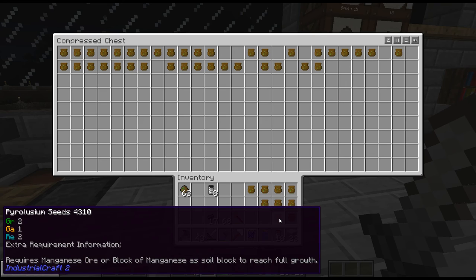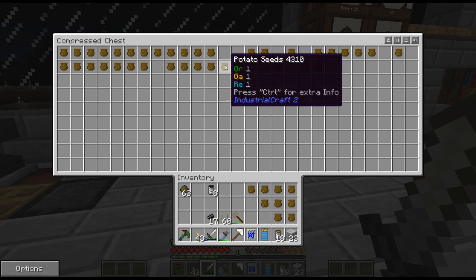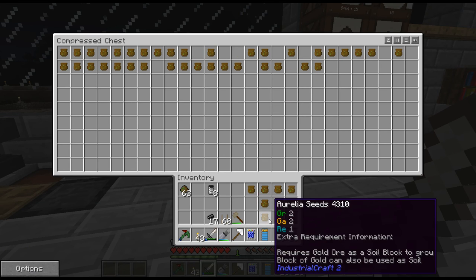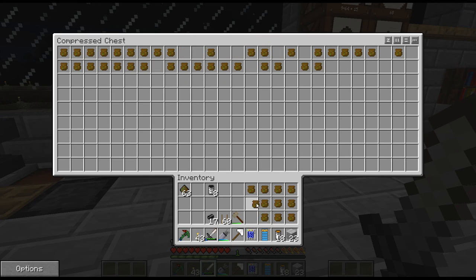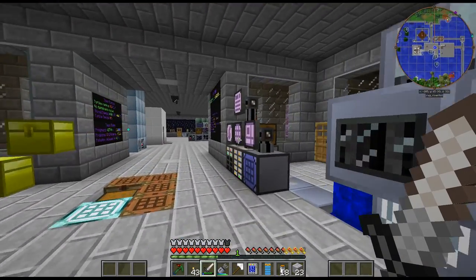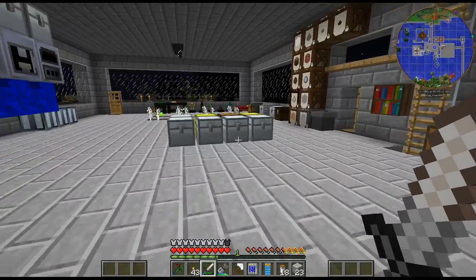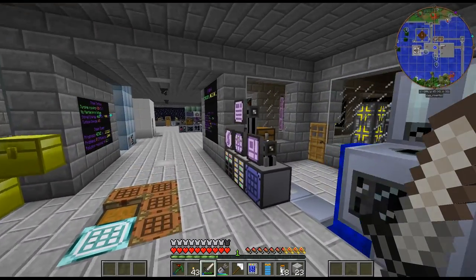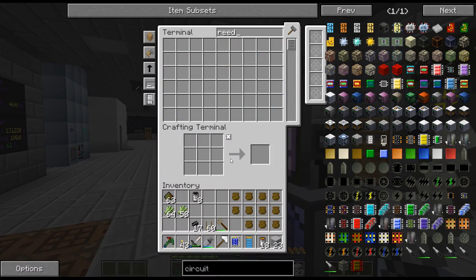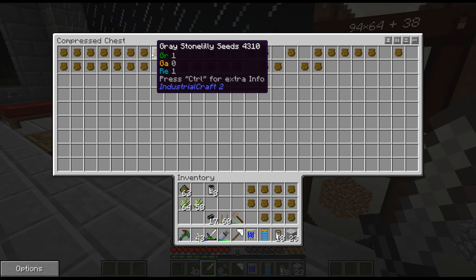Some of these need a block underneath as well - like this one needs a manganese block, and this needs tungsten ore, a block of tungsten underneath it. I don't need gold. Reeds is the sugarcane - I'm not 100% sure I'm getting sugarcane from this but I'm pretty sure I am, because the stick reeds give both. I just wanted to point that out before I continued on with the rest of this episode.